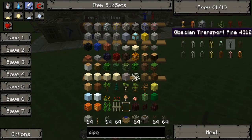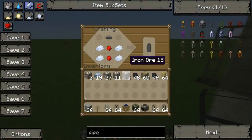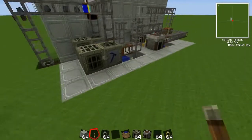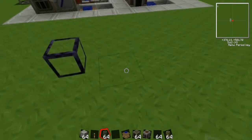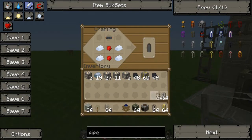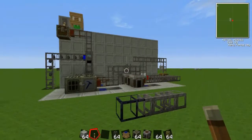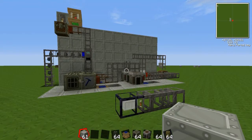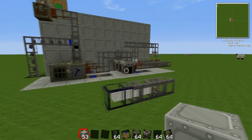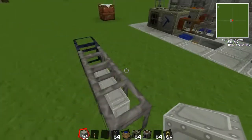There are obsidian pipes and there are gold pipes. Obsidian pipe — I'm just using this crafting table to access my inventory — obsidian pipe picks up dropped items. This could be useful for a farm of some sort that harvests things, and the water makes items go into the obsidian pipe which then gets sorted. So that's really useful.